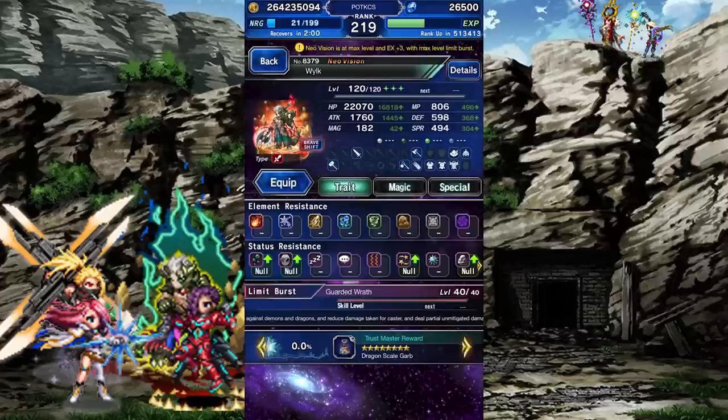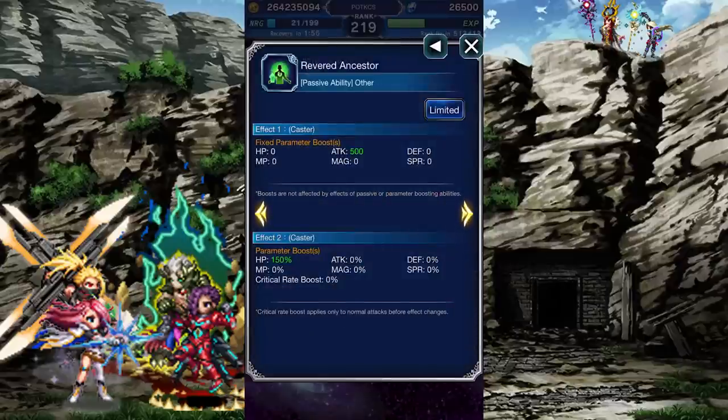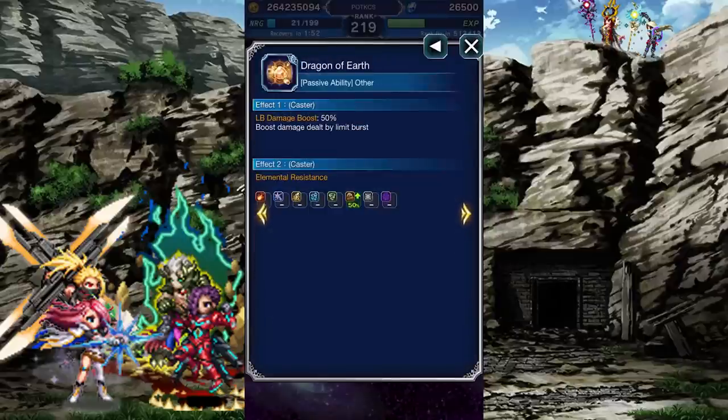His Super Trustmaster reward is a two-handed axe of high attack. When equipped onto Wilk, it gives him another 500 attack and a 150% boost to his HP, though everyone else still gets its LB damage boost and passive earth resistance.